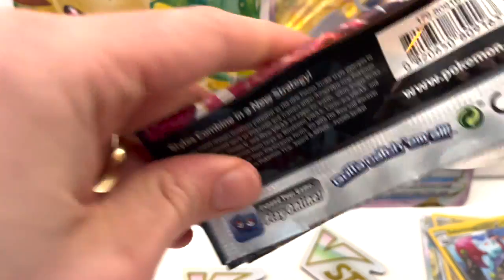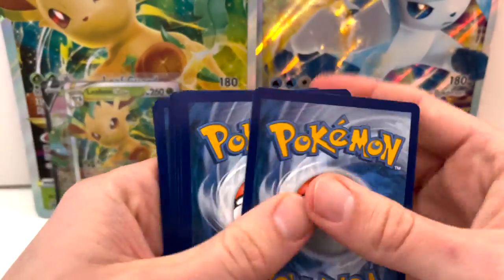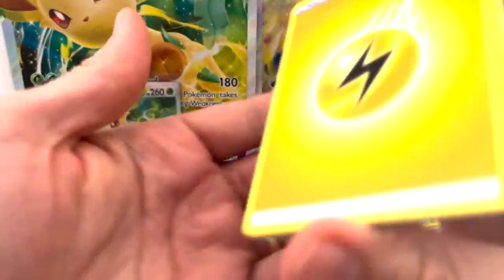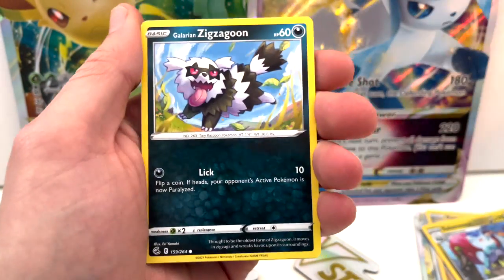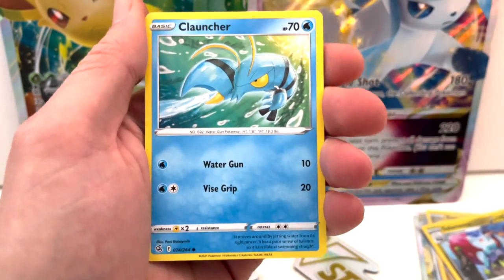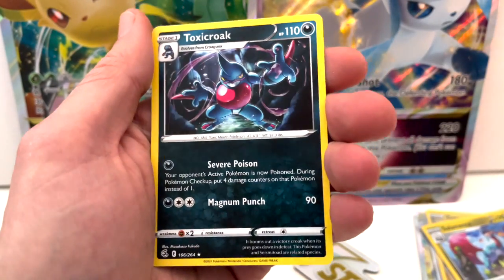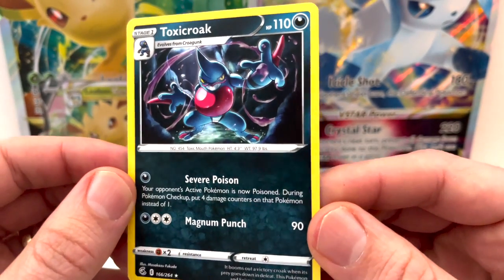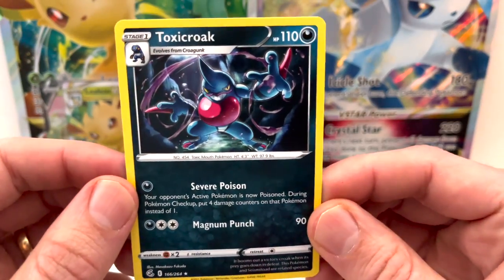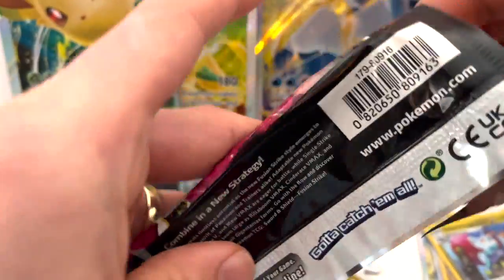If you followed my channel about a year ago and you're wondering if I'm back — I might not be back. I just decided to do this for fun. I have a busy job, a wife, a kid, and zero time, but these boxes came in and work was a little slow today so I thought, what the heck. Come on Fusion Strike, give me something! Oh, Toxicroak — I didn't see a lot of Fusion Strike cards so I didn't see this one before, but it's a very cool card. So that would be it for the Fusion Strike and Evolving Skies packs.